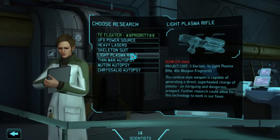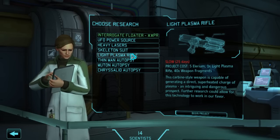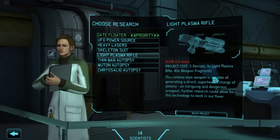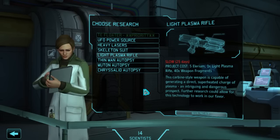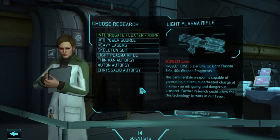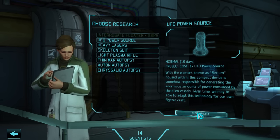Let's work on the light plasma rifle — 25 days, but that would get us working toward plasma weapons including the plasma ship cannon, which is an important step. Alternatively we could start working toward Titan armor by researching the power source, which is going to be a lot quicker. So I think I'll do that first.